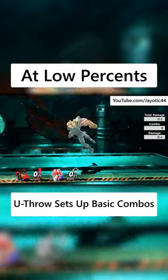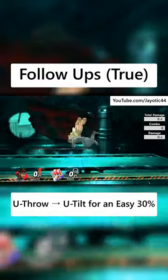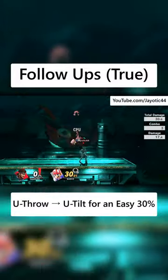At low percent, Snake has a pretty consistent combo with his up throw. It true combos into up tilt to give you an easy 30 damage.